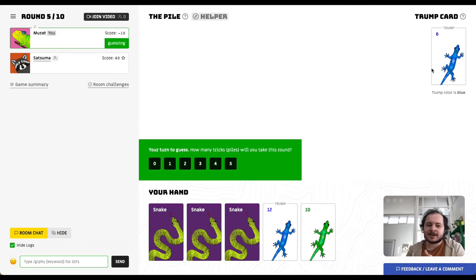I played the golden egg and it played a squirrel, which copies the trump card from the top-right corner and plays it for me — so I actually won! Now it's round five. I have one high trump card, one high green, and three snakes. I can lose with each of the snakes, so I'll say one, betting on my high trump card.